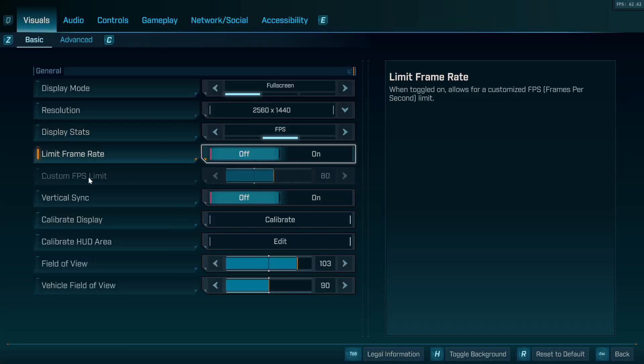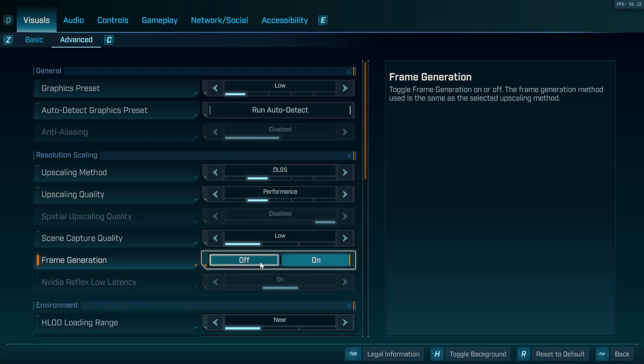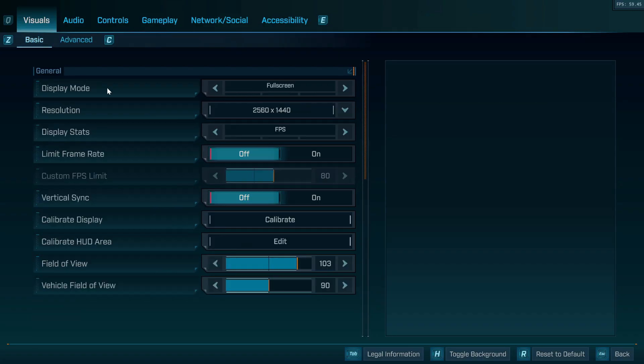Once you're in the game, you can go into options. Go to advanced, and now you have frame gen — you can turn it on and off. I'll show you just my settings so you can mimic them if you want.